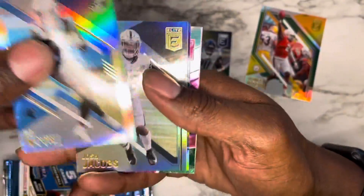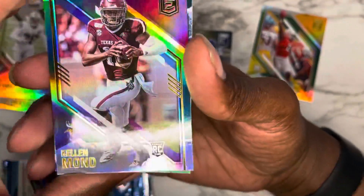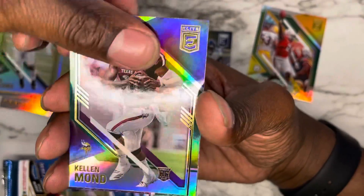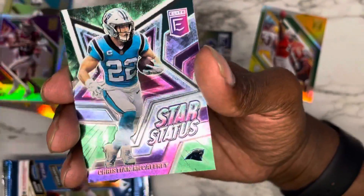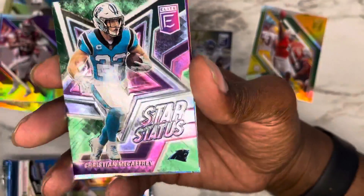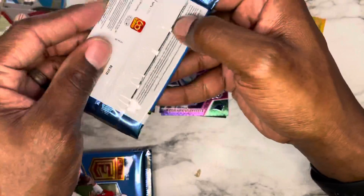DJ Moore, Josh Jacobs, Kellen Mond rookie for Minnesota — hope he gets some playing time this year. A Star Status of CMC, numbered of course — not, but still a dope card. And we're going to finish it off with George Kittle.